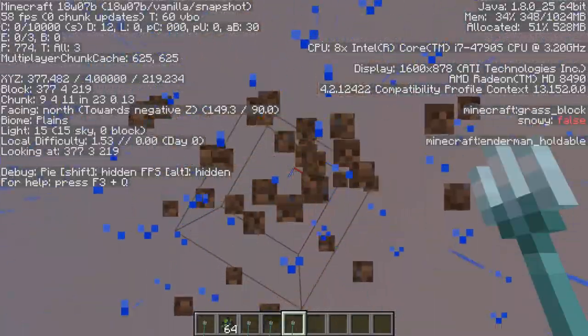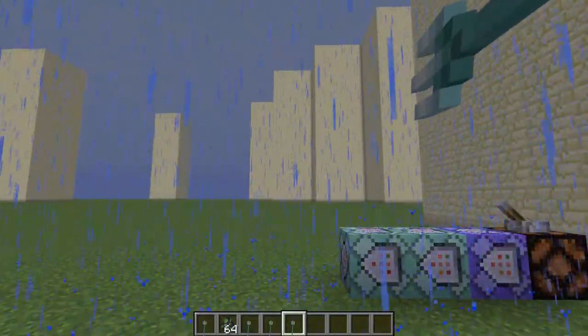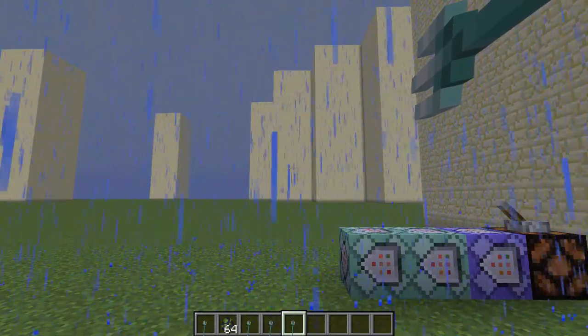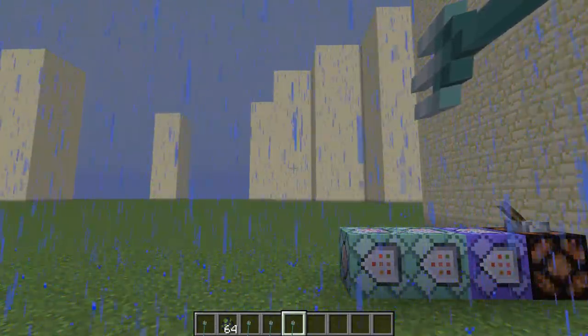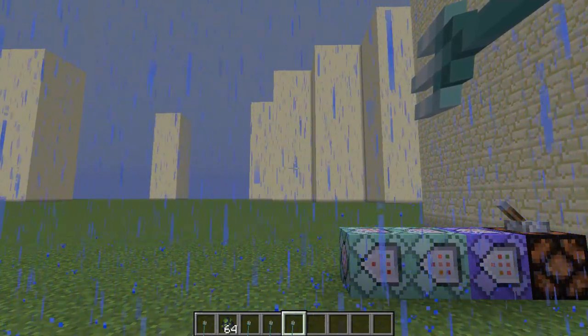One thing you should never do is look directly at a wall if you have a really high Riptide enchantment level, because it will crash your game. Let me just demonstrate that right now — yeah, it's frozen. Minecraft is presumably trying to calculate where you're meant to go, and because the enchantment level is so high, it actually has no idea where to place you.